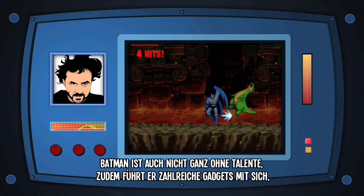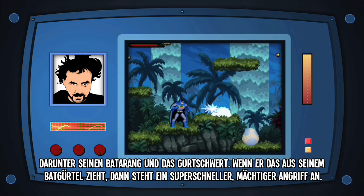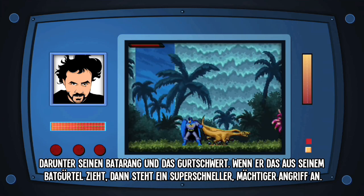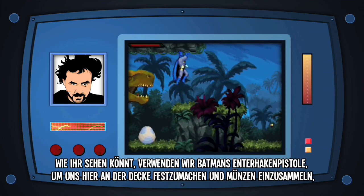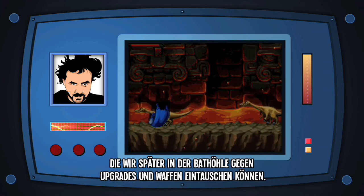Batman isn't without his unique skill sets as well. He comes equipped with this entire arsenal of gadgets, such as the Batarang and the Belt Sword, which can be pulled out of his utility belt to help him execute these super-fast and powerful combo attacks. As you can see here, we're using Batman's grapple gun to hook onto the ceiling in order to collect these coins that we can later use at the Batcave to purchase upgrades and weapons.